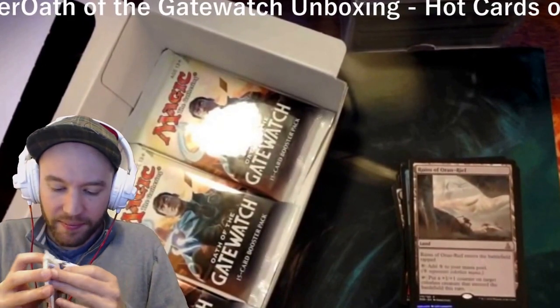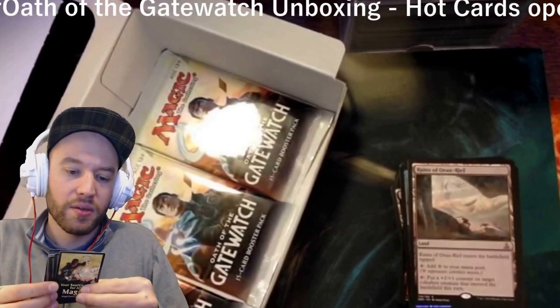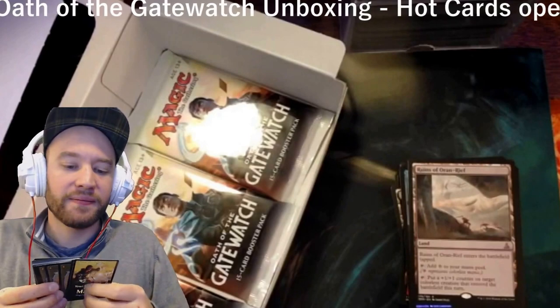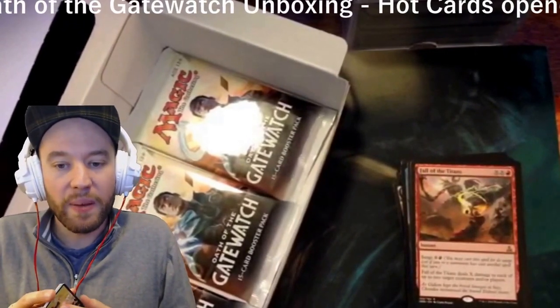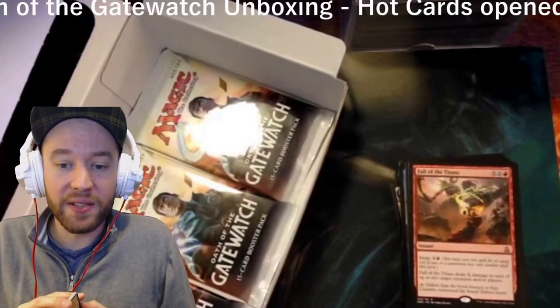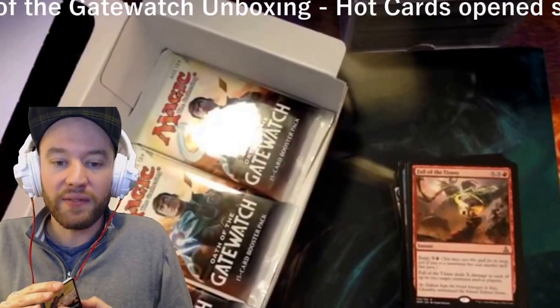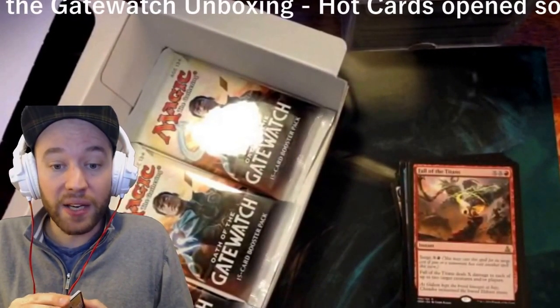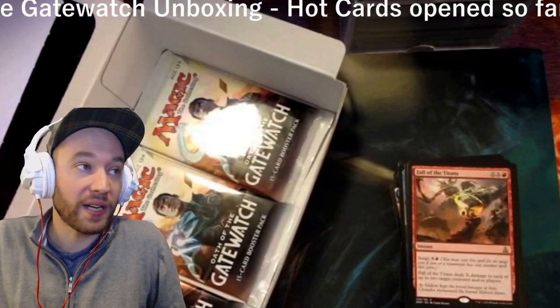Down to four packs. This time I'm not going to do anything — maybe they like being ignored. Survey says: Fall of the Titans — one red, X, X. Reminiscent of Fireball, but it's an instant with surge: it deals X damage to each of up to two target creatures and/or players. With surge, making it way cheaper — if you can surge that one, this is the bomb of all bombs in Two-Headed Giant.